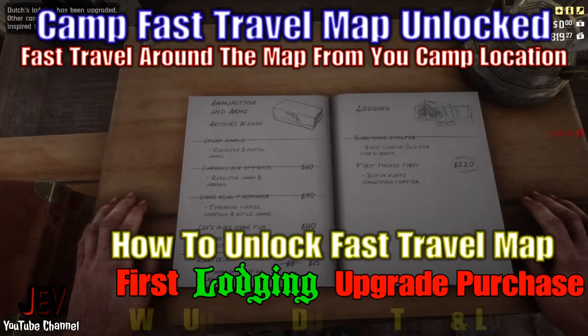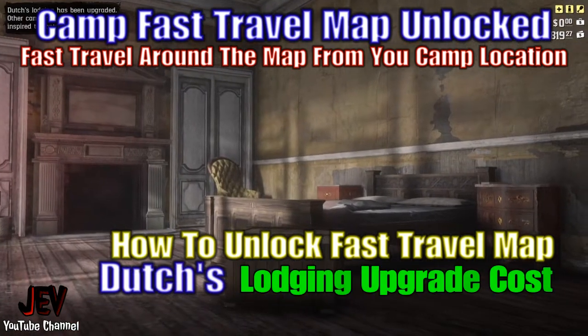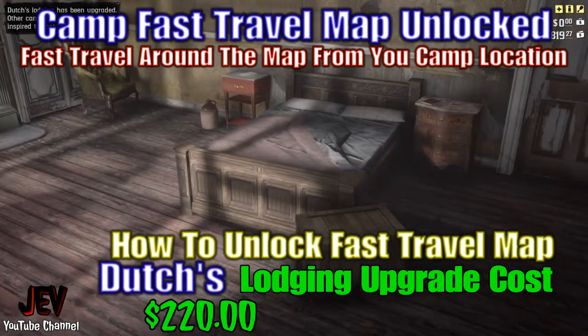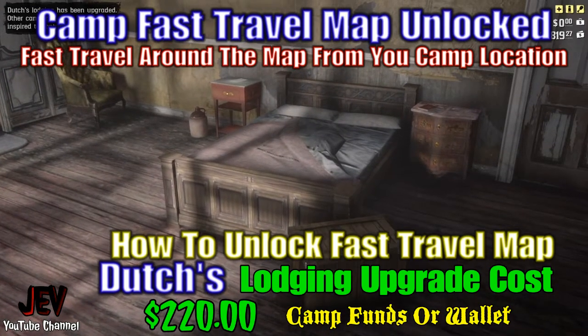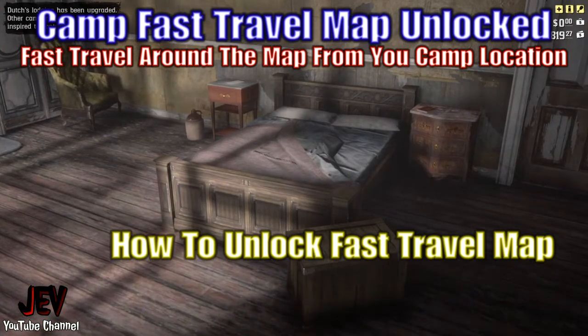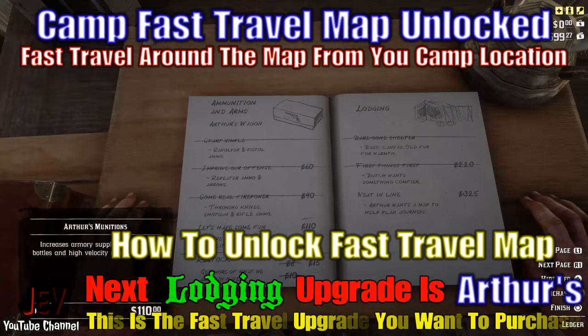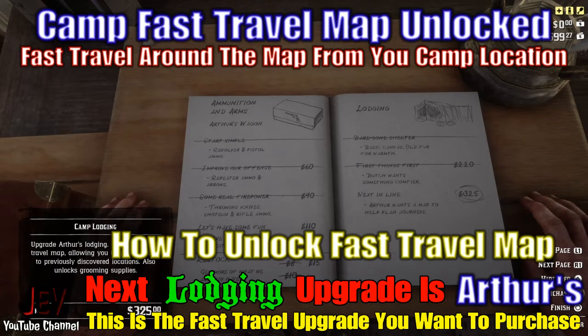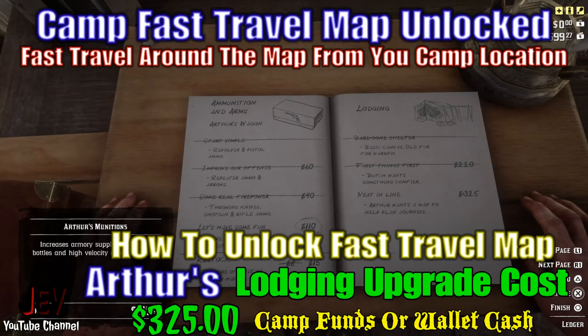The first lodging upgrade is Dutch's tent and lodging — Dutch's lodging upgrade costs 220 dollars from camp funds or out of your wallet, it does not matter. The next lodging upgrade is Arthur's — this is the fast travel upgrade you want to purchase. Arthur's lodging upgrade costs 325 dollars from camp funds or out of your wallet.